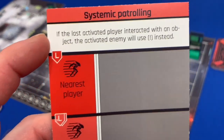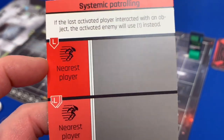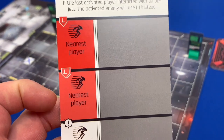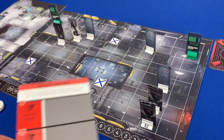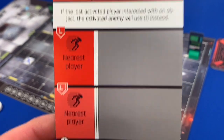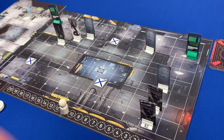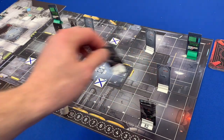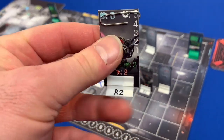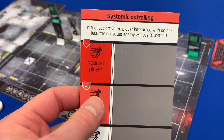We're going to move into our enemy turns — red enemies first, then yellow, but we only have red ones right now. The card says systematic patrolling: if the last activated player interacted with an object, the activated enemy uses the exclamation point instead. Otherwise, the lowest initiative enemy and then the second lowest both move toward the nearest player. We did not interact with any objects, so both patrol droids move toward Bacillus. Everything on the board can move diagonally, so they just move up one and one. In the final version they'll have dials to track health.